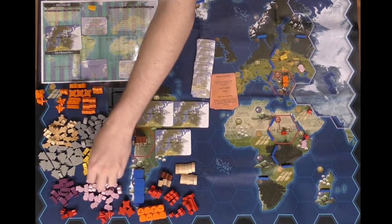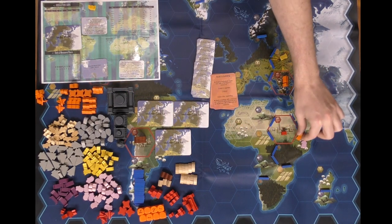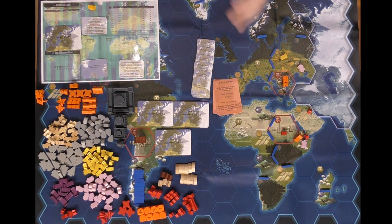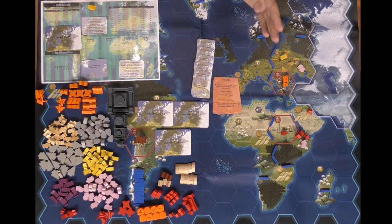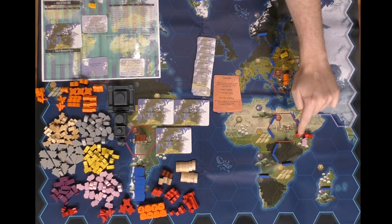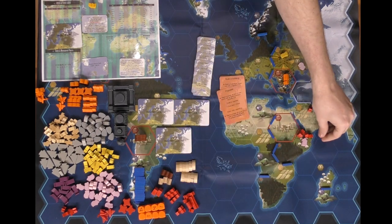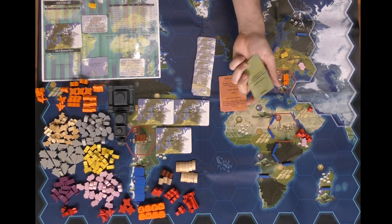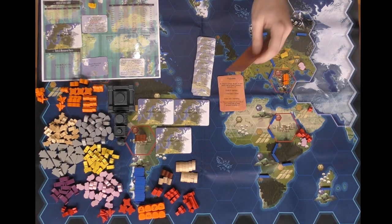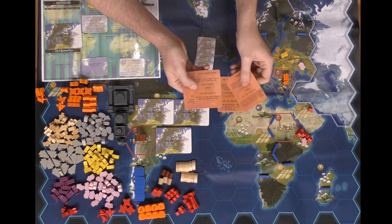To build a town it costs one cattle and two food — return those to the supply and place a town with one worker. That completes the build action. To populate, you need two units adjacent to your town; using the populate action produces another worker. The base populate action places one worker onto a town with one or two workers, and the upgraded version lets you do that twice.